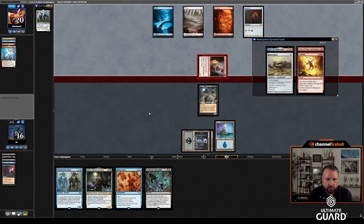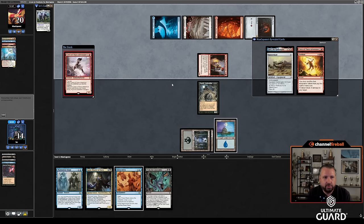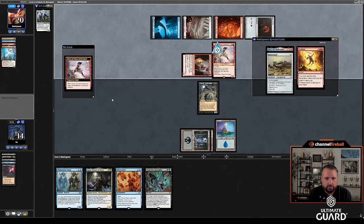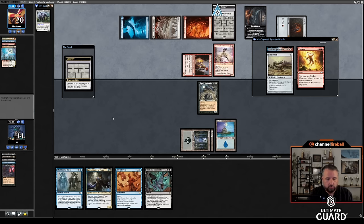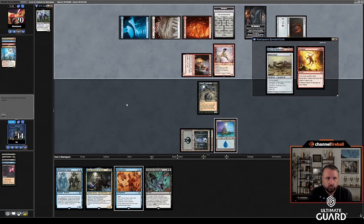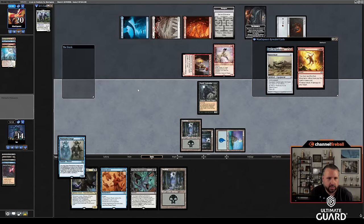Obviously I'm going to take two damage. I was really hoping to draw land and then have Dress Down in response to Caves of Chaos Adventure. I guess I can go Phantasmal Image — I drew the land! So if I Phantasmal Image the Caves of Chaos Adventure, I can then get a blue and go Dress Down. He's going to be able to Fire Blast my Caves of Chaos Adventure, but then I have Dauthi Voidwalker to cast the Fire Blast back. I don't have to attack because I already have the initiative here.